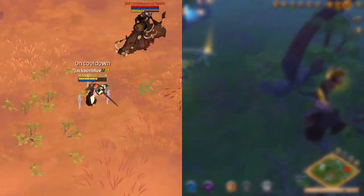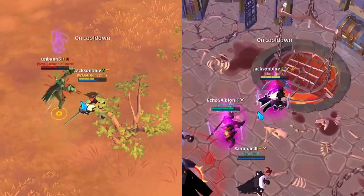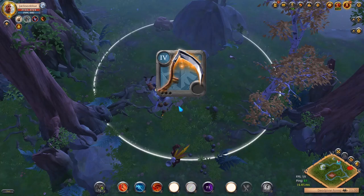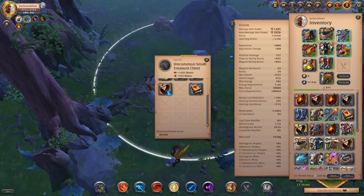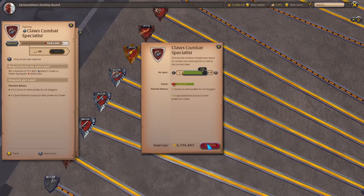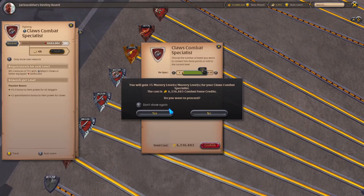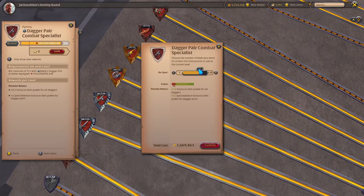Bloodletter's good damage and high mobility combined with its unique ability to execute make it a good pick in almost any situation, whether you're solo or in a group, doing PvE, PvP, or anything in between. While some people might point out that the Infernal Scythe also has an execute, it's not even a tenth as good as the Bloodletter's execute. When each weapon needs to be leveled up separately, it's a huge positive for a weapon to be this flexible. It saves a lot of time and silver when you can get away with leveling only one weapon instead of many.